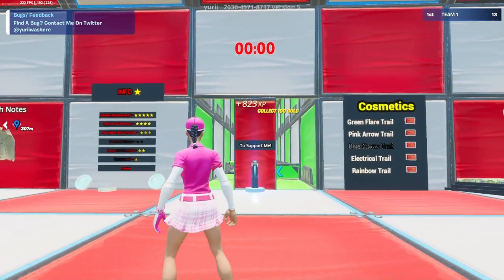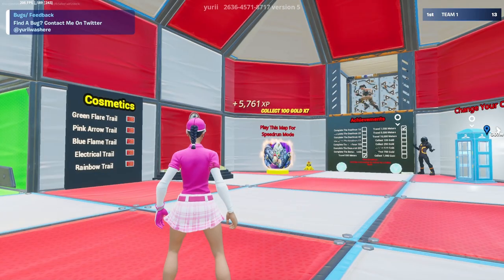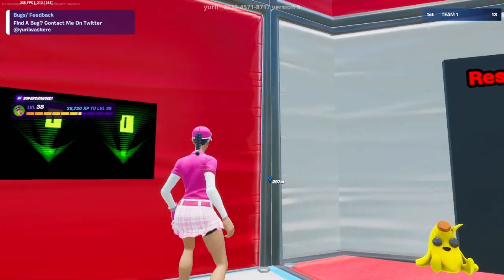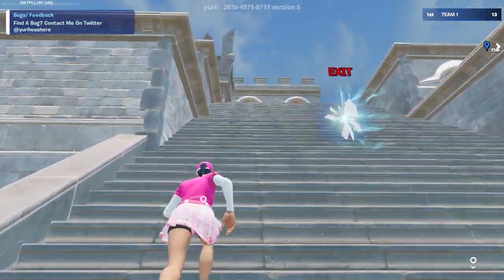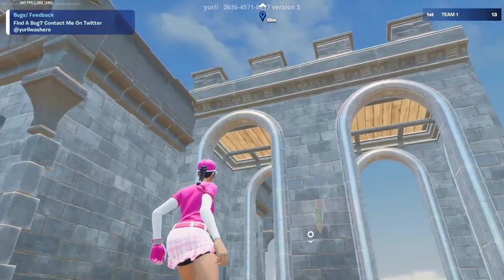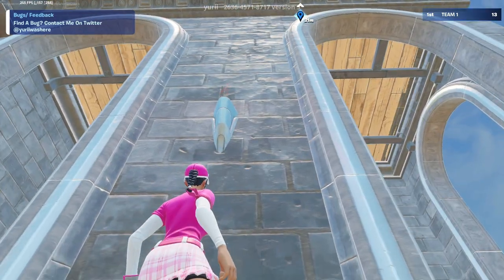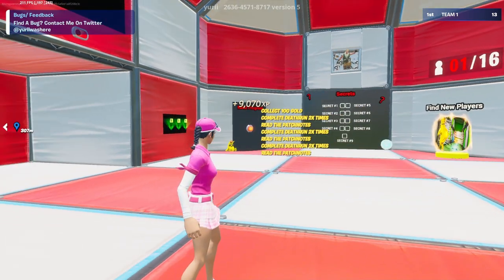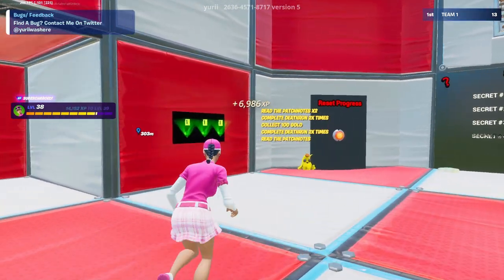Now that you're on top of the roof, you'll see two satellites — one on the right and one on the left. Go to the one on the left, go behind it and look at the top right corner where it says XP, and interact with that button. You'll teleport back and earn about 800 XP per second, which isn't too bad. Now go back to the secret room — that's where we'll be going for all of these glitches.